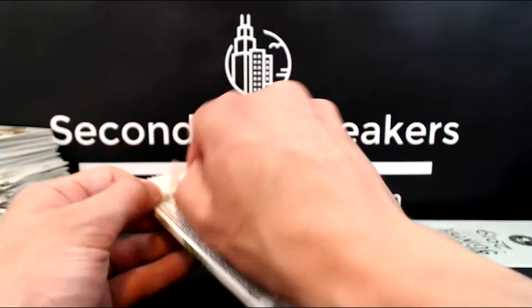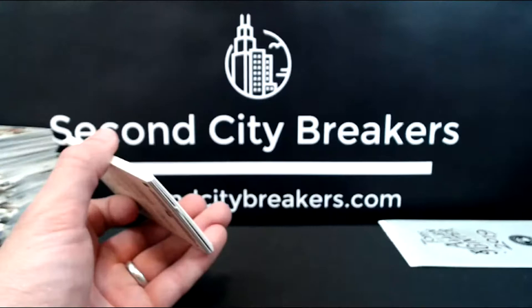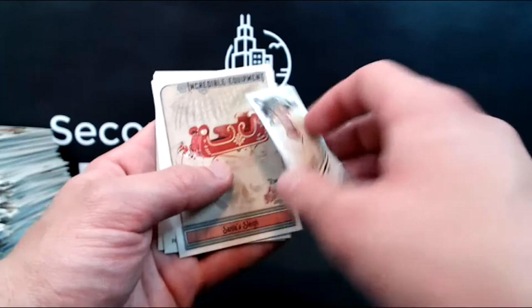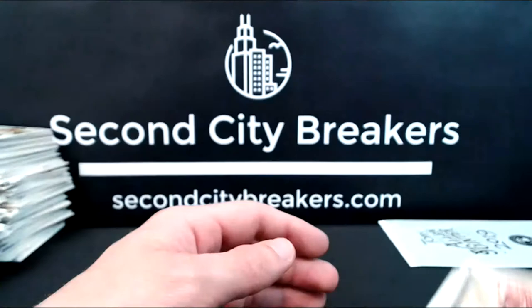Let's get some last pack magic. Lion O'Hearn, Mary Jo, Dahl, Rowdy Tellez, Ramon Laureano mini for the A's — that's an AG back. Santa Slay, Rosario, and Ryan Yarborough for the Rays. That's all the regular cards.